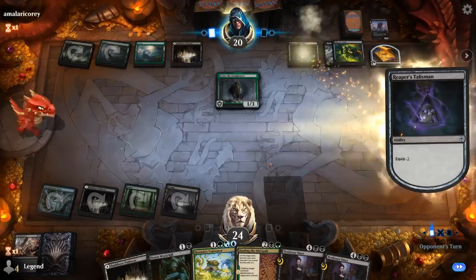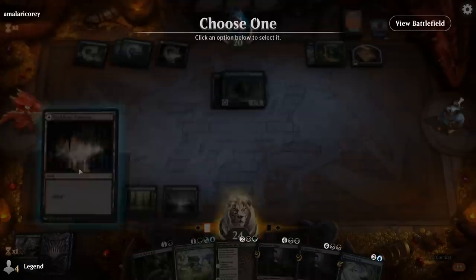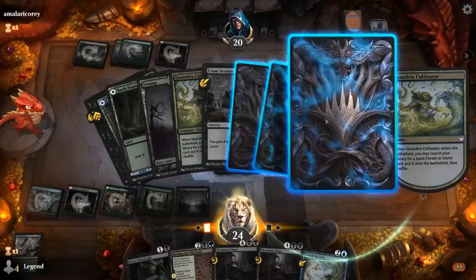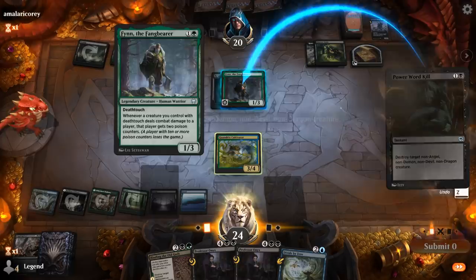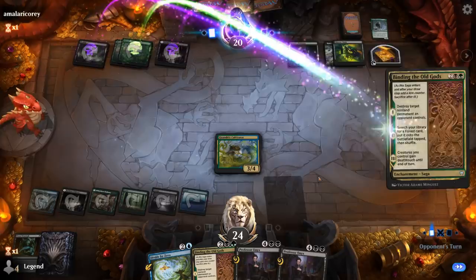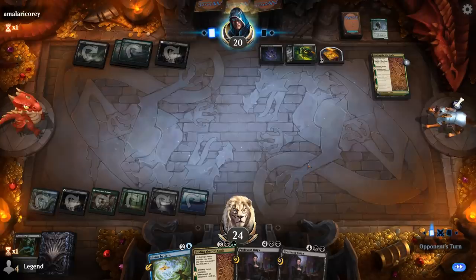I can play Cultivator and still cast my removal spell since the land we search comes into play untapped. We want to get an island so we have double blue. Kill Finn now — yeah, probably. Binding destroys Cultivator — that's acceptable.